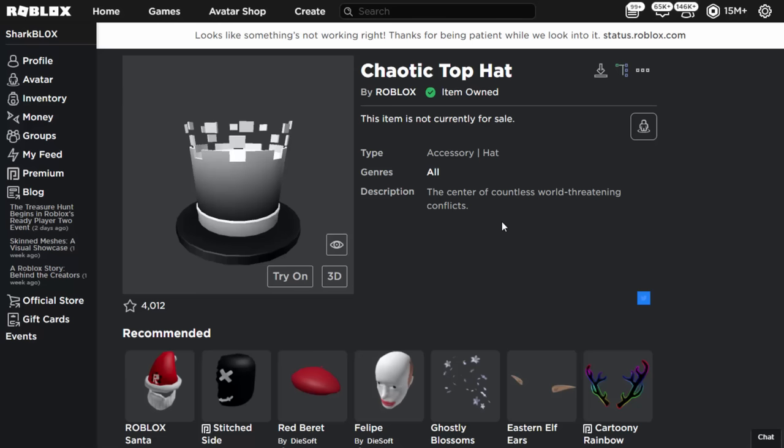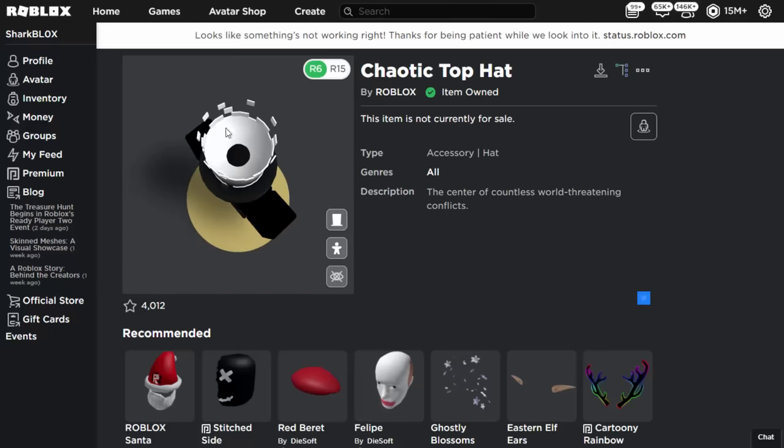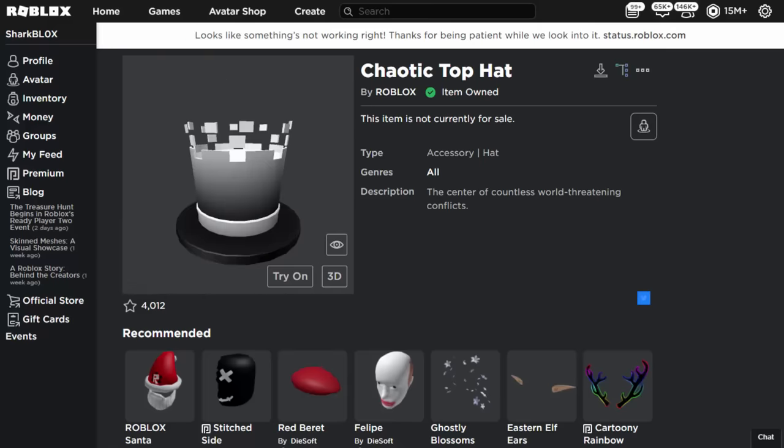How's it going guys, Sharblox here. In this video I'll be showing you guys how to get the Chaotic Top Hat from the Roblox Ready Player 2 event. This one is kind of easy — it's not exactly that hard, though there is a certain part which is quite hard. This is what the top hat looks like — personally not my favorite item, it kind of looks like a cereal bowl with a massive dip in the top.